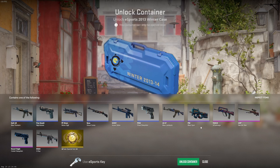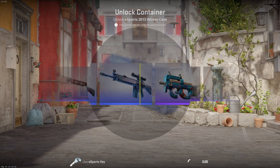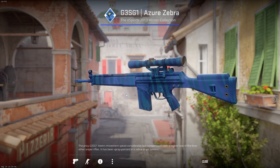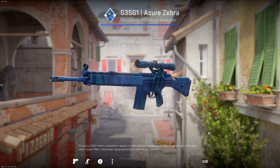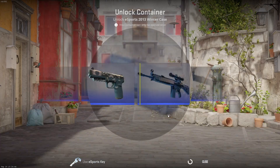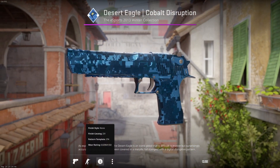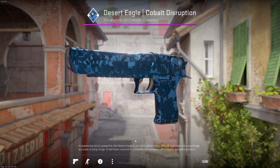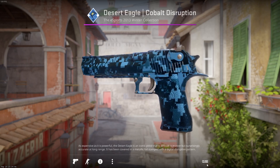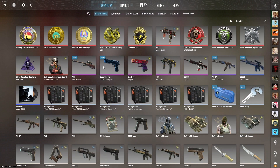Third case — come on, keep giving us the luck... it's an Auto Sniper, Minimal Wear. I didn't even know this Auto Sniper existed. It might be worth a few euros. Then the fourth case — we got a Deagle as well! So we've opened four cases and got the AWP ElectricHive, the AK-47 Blue Laminate, a blue, and a Deagle — two pinks in four cases!